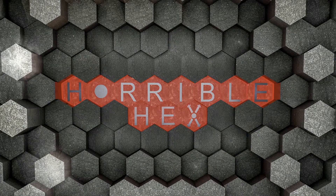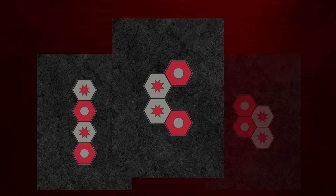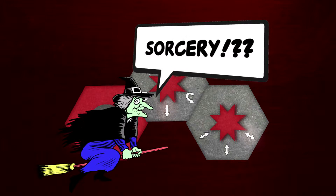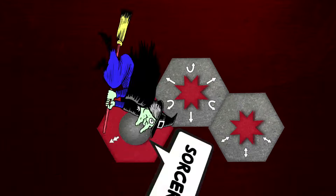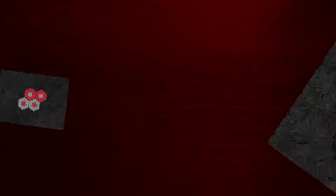The object is to form groups of hex tiles that match the patterns on each objective card. Players do this via a variety of movement options printed on each hex. Not sorcery, just the rulebook. Make one of your patterns, remove the hexes in question, and continue until one player has enough points to be declared the winner.